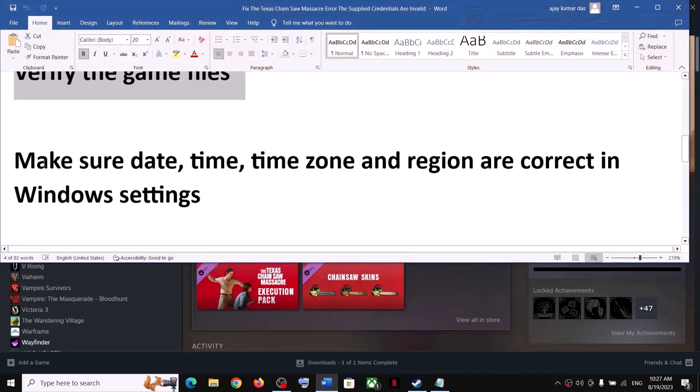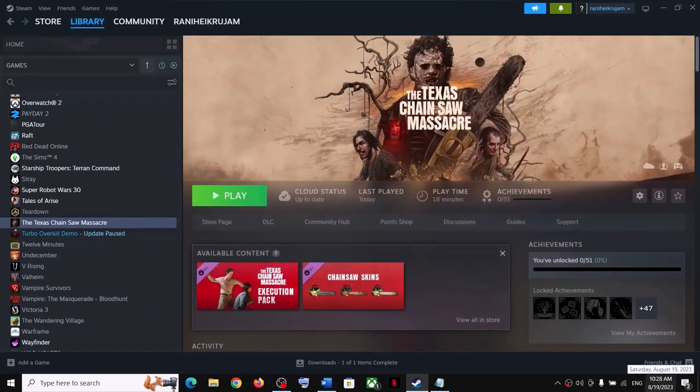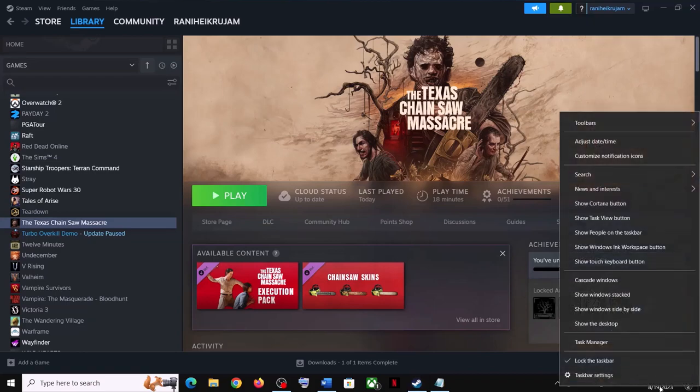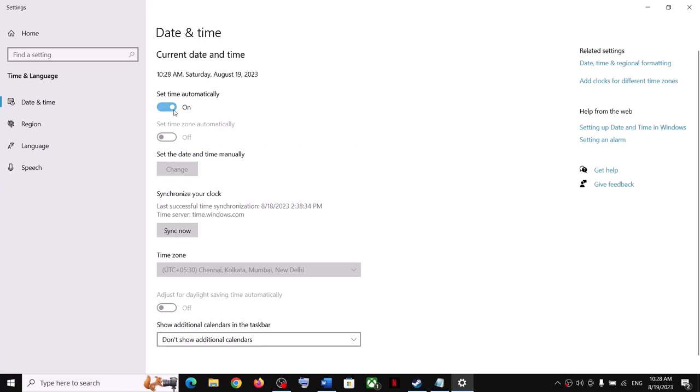The next step is to make sure your date, time, time zone, and region are correct in Windows. On the bottom right you can see the date and time — right-click on it and click Adjust Date and Time. Make sure 'Set time automatically' is on and 'Set time zone automatically' is also on.